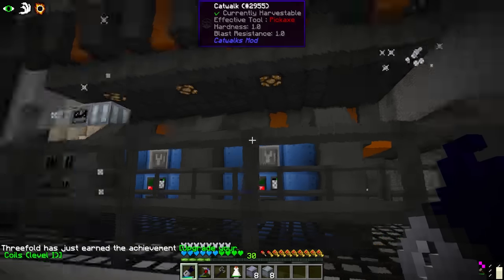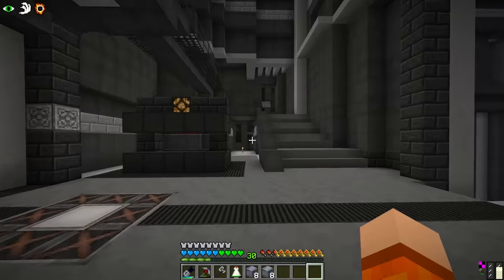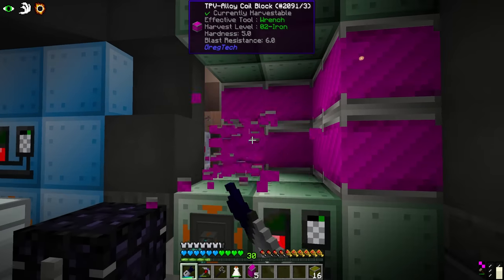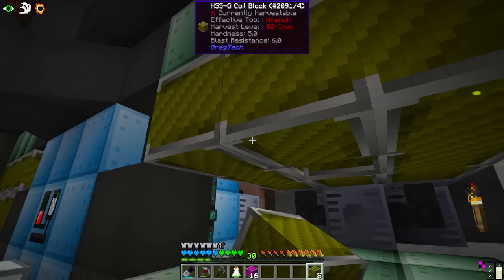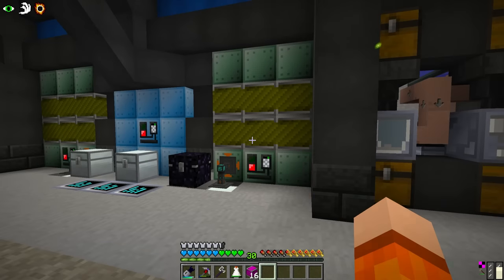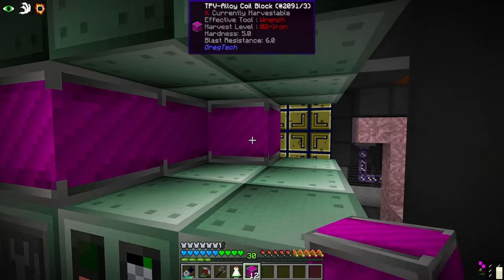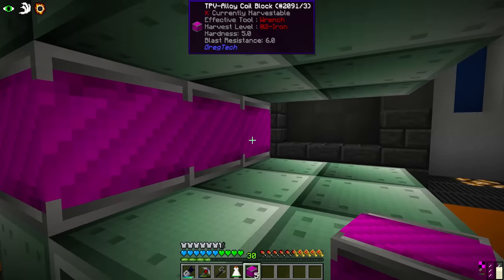We're getting achievements for this - we unlocked them after we crafted the multi-smelter. These coils we just had lying around, and since the last episode all of the HSSG finished in the blast furnaces, which we'll use for the original blast furnace - swapping out the TPV. HSSG is slightly better than TPV, and it's more important to have better blast furnace coils since they give a speed and energy discount while also allowing higher tier recipes. The multi-smelter doesn't benefit from the energy discount - it can only do more recipes in parallel. Both of them will get a set of pink coils.